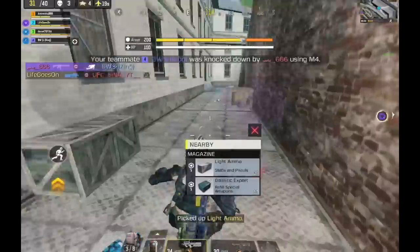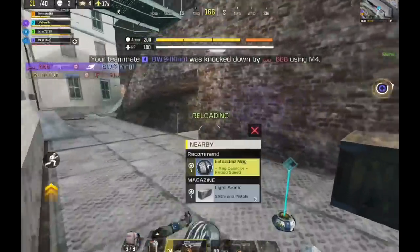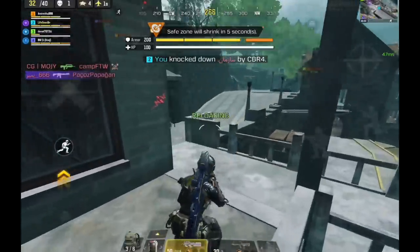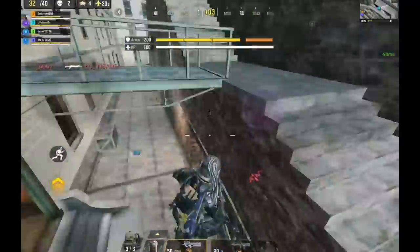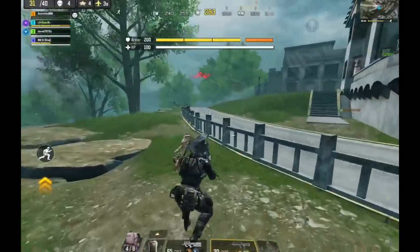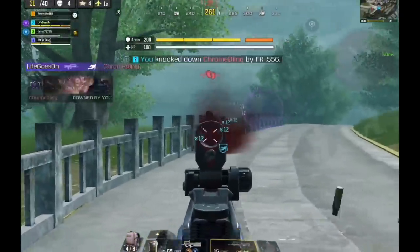This has become an annoying trend with many shotgun players where they wait for you behind cover to get an easy kill. I expected this one to camp at the corner but he chose to camp underground, so I surprised him from the top. Honestly, sometimes I just take my chances and rush them anyway because it gets boring.